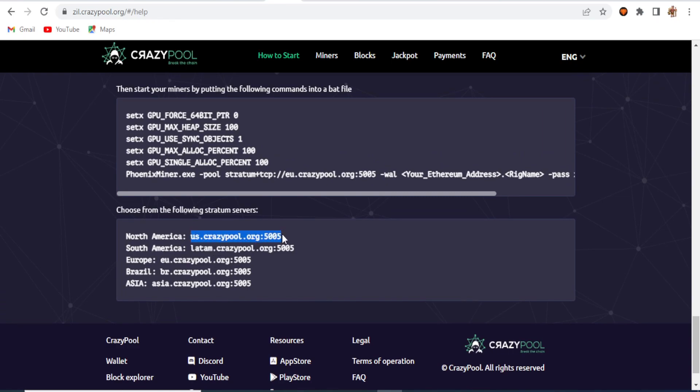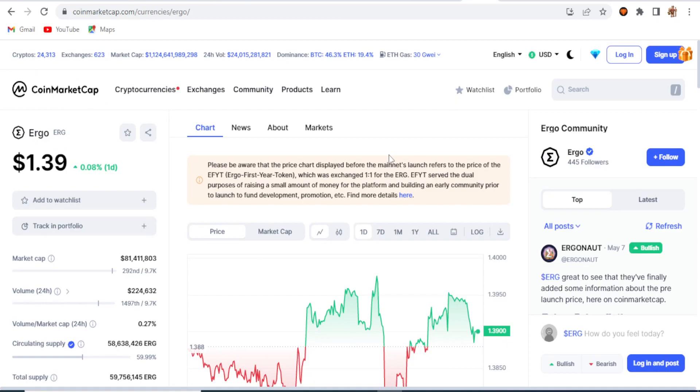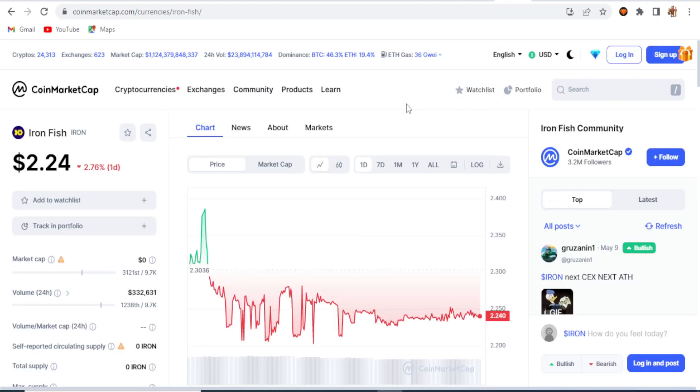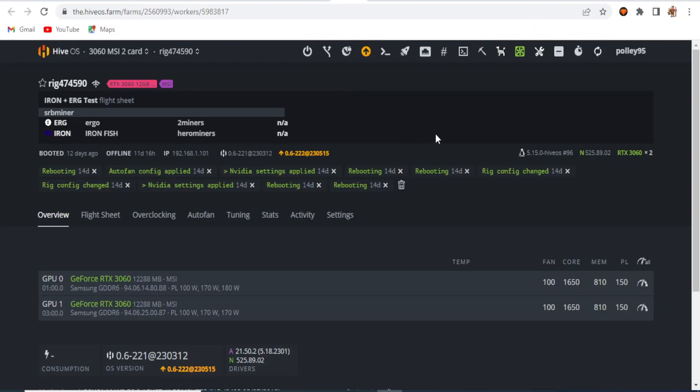Now let me check the market prices on CoinMarketCap. Ergo is at $1.39, Iron Fish is at $2.24, and Zilika is at $0.02. I have two RTX 3060 cards and I'll be testing on those. I'm logged into my HiveOS account and I have my wallet addresses set up there.